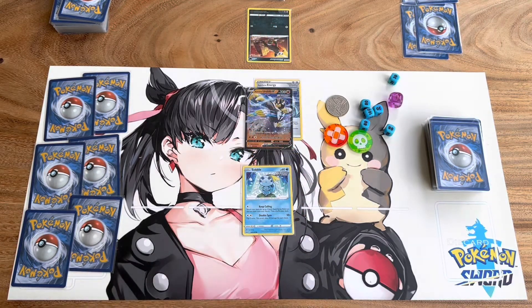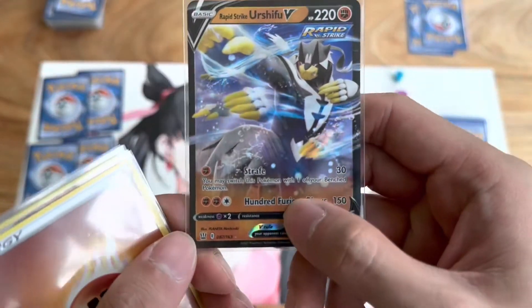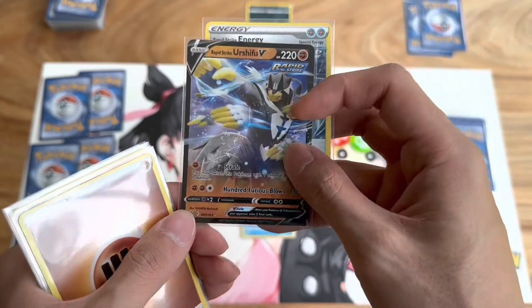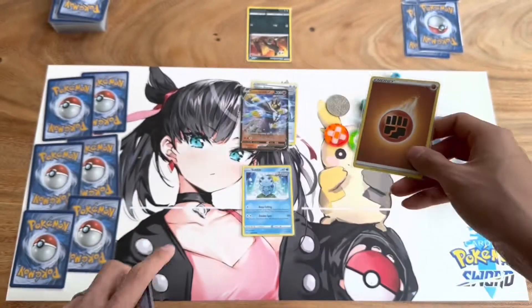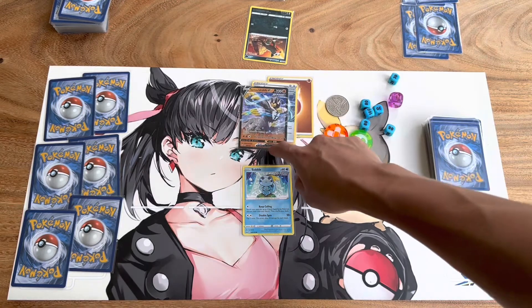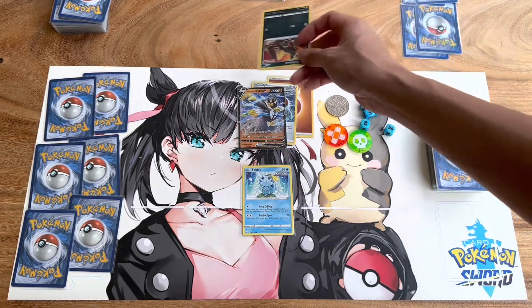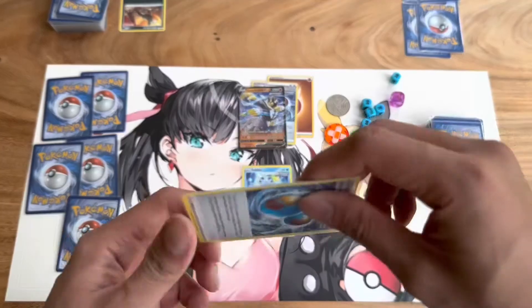Let's set up an example of a knockout. Here you have Urshifu V with a high-damage attack called Furious Blows which does 150 damage, but I'm still missing one energy — this counts as two energy and it requires three: two fighting and one colorless. I have one fighting energy in my hand which I'll attach to my Urshifu V, and I can now use the second attack. I'll use that attack on my opponent's Houndour — since it only has 60 HP it gets knocked out, and I'm now able to draw one prize card from my prize pool.